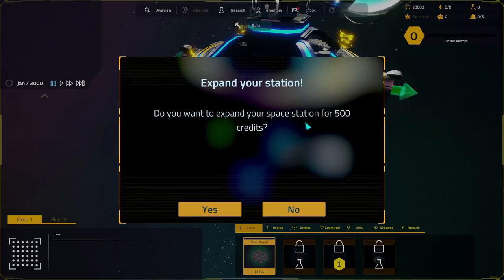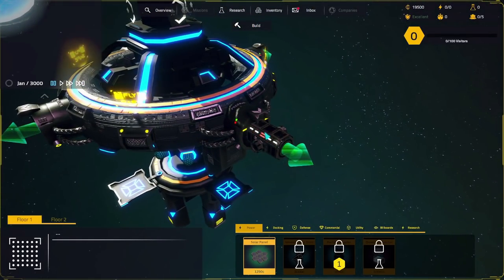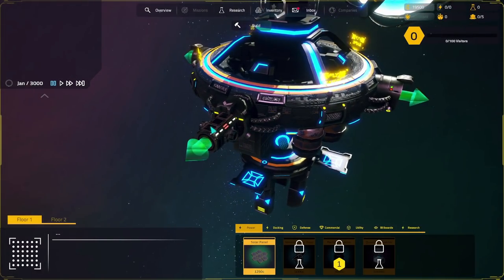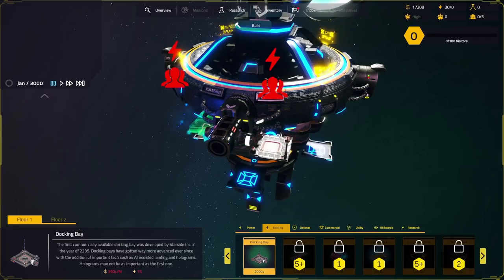Expand your station - do you want to expand your space station for 500 credits? Absolutely. Now we have this kind of little walkway with an environment inside. We can put things on top and attach things to the side. We need to get people docking here, and when we get more visitors we get level ups. We want to get 100 visitors to reach level one, which unlocks exciting things and gives us money and research points. To do that, we need some docking bays.